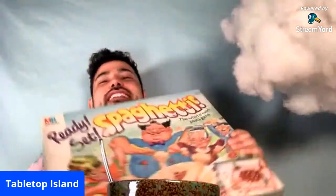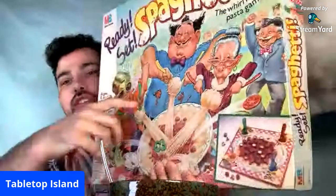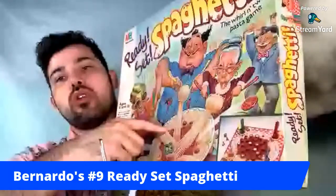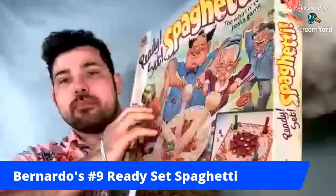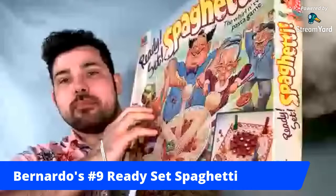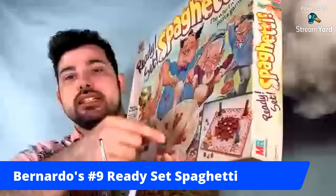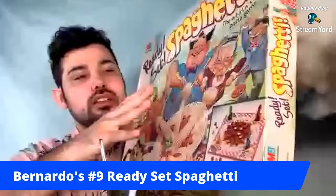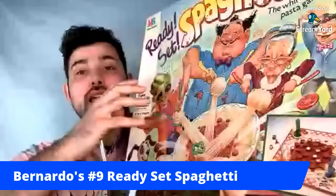Bernardo's number 9 is Ready, Set, Spaghetti. Luke reviewed it first, and when Bernardo saw the review he was glad he hadn't reviewed it first because he liked the house rule Luke added about removing pieces. He wrote it right into the box. The game was a complete surprise — he had no idea it would be as fun as it was. The yarn mechanism involves rolling a die and adding ingredients, trying to lock your opponent's string piece which replicates a noodle.